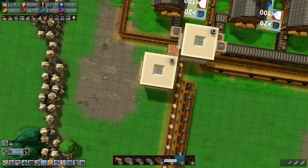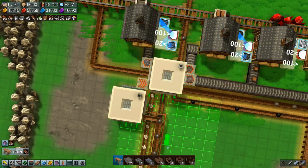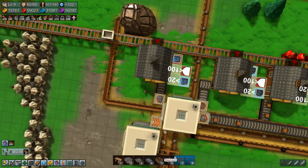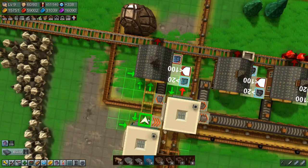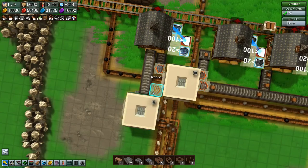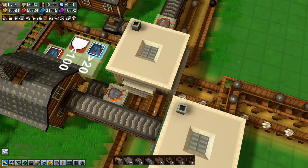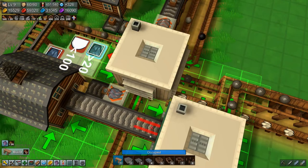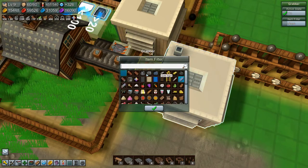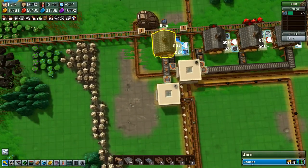And we'll fix this up. Okay - so you come along in there, you come along in there. Don't really know what that grabber is for. I have no idea - I don't think we have anything going in there. Copy you there and say iron ore. Alright, that should get a lot more iron ore going.